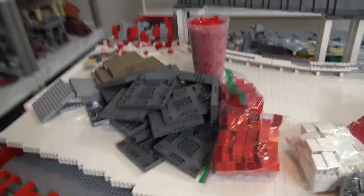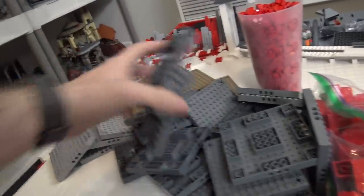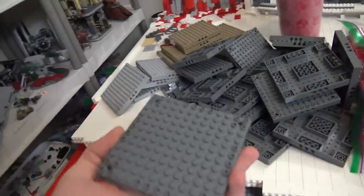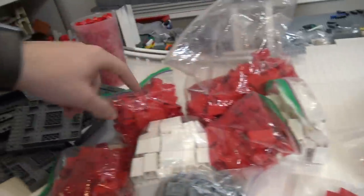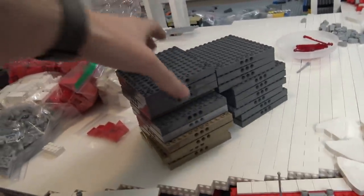Starting this week off with another BrickLink order - actually a couple of BrickLink orders. One of the big orders that came in was a bunch of plates again, which I used for covering all of the white underneath. Got a whole bunch of these to add to my collection. I also got a bunch more of these two-by-two-by-three bricks - I ordered as many as I could get because they've been so useful in making the MOC.